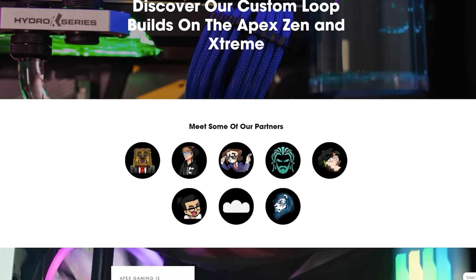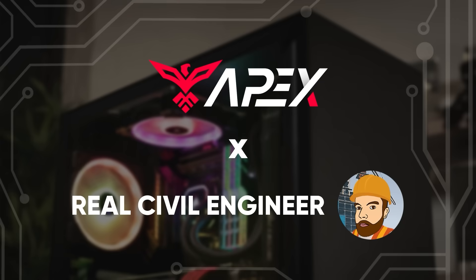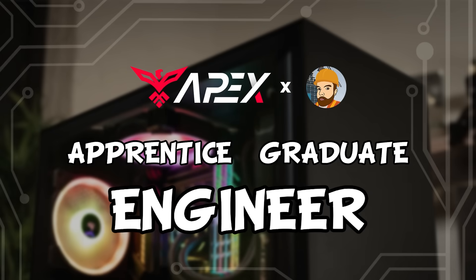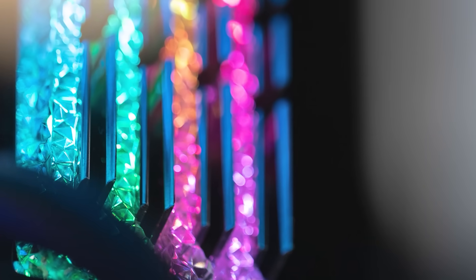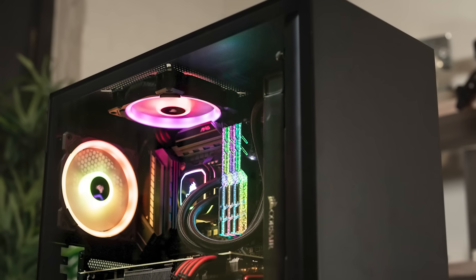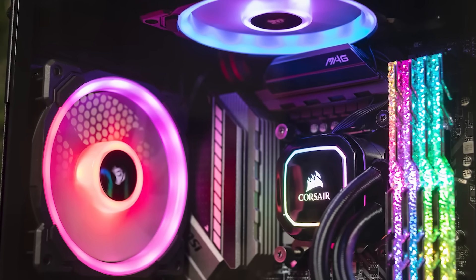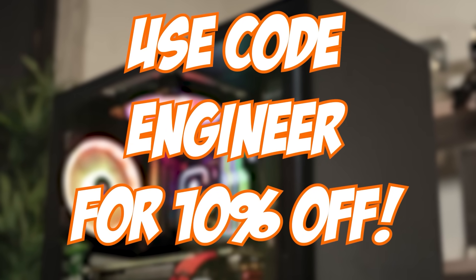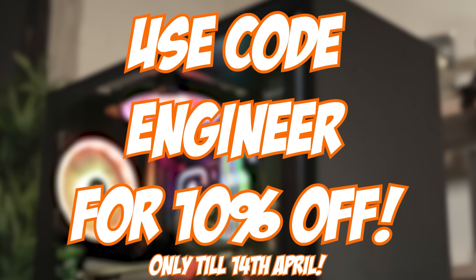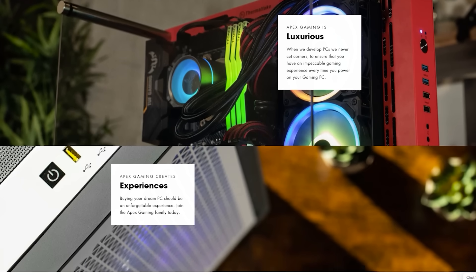A massive thank you to Apex Gaming PCs for sponsoring today's video. We've teamed up to bring my own custom line of PCs that I actually helped to create. These pre-builds do cost more than building your own PC but they take all the hassle out of it and you know it's been set up properly — that's the reason I've always chosen pre-builds myself. If you're thinking of joining the PC Master Race, check out my line at the link below, and use code ENGINEER at checkout to get 10% off — but that only lasts until the 14th of April. Thanks Apex for supporting the channel, but let's get back to some destruction.